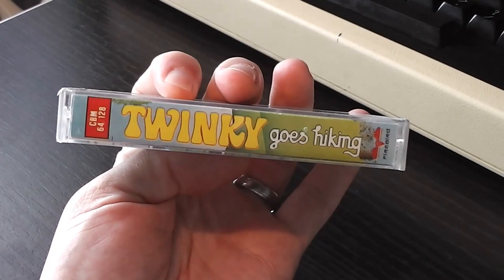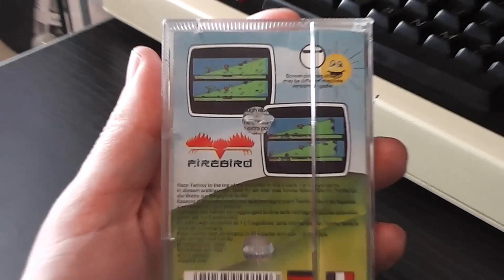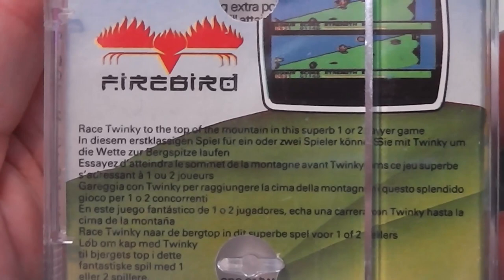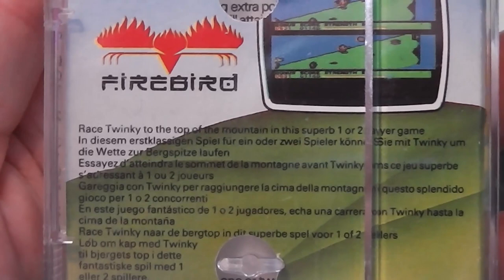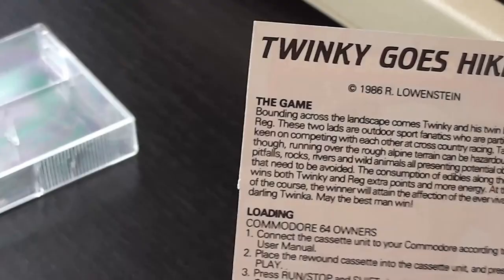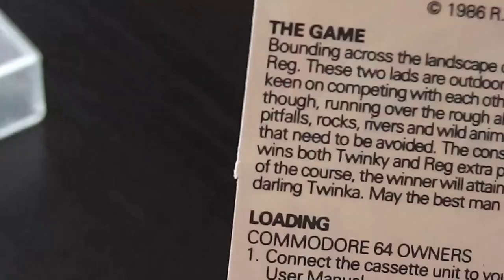Back cover has a nice smiley sun in the corner and a couple of screenshots which look almost identical. You can see it's a split-screen kind of game and it says on the overview: race Twinkie to the top of the mountain in this superb one or two player game, so it looks like it's got a simultaneous two player mode. Moving inside, it looks like somebody has cut off the application form for the silver club, because that page is missing and you can quite clearly see some cut marks there.